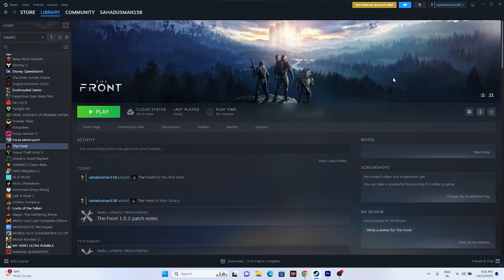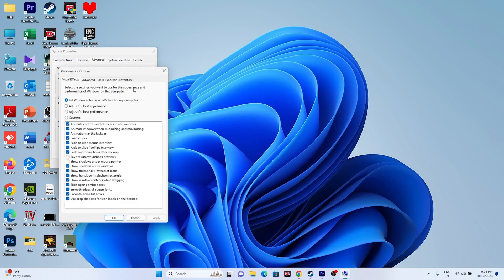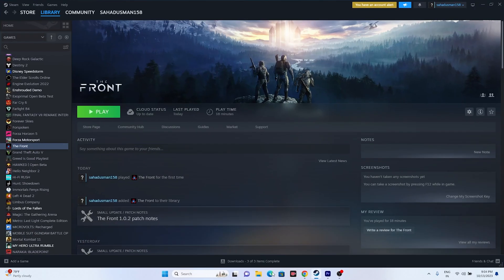The next fix is to increase virtual memory. Search for 'View advanced system settings', go to Advanced, click Settings, then Advanced again, and click Change. Uncheck 'Automatically manage paging file size', select the local disk where the game is installed, and choose Custom Size. Set the initial size to 1.5 times your total RAM in MB, and the maximum size to 3 times your RAM in MB. For example, with 32 GB RAM: multiply 32 × 1024 × 1.5 for the initial size (49152 MB) and 32 × 1024 × 3 for the maximum size (98304 MB). Set the values and click OK, then restart.